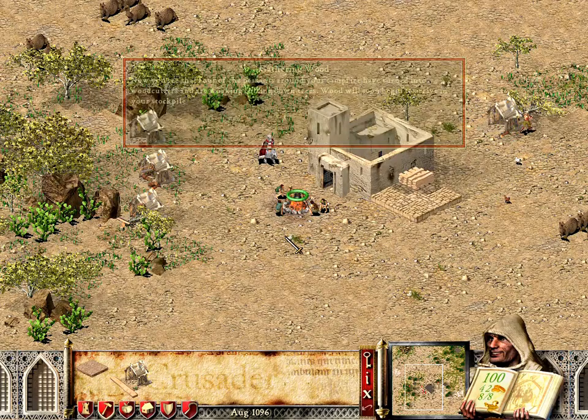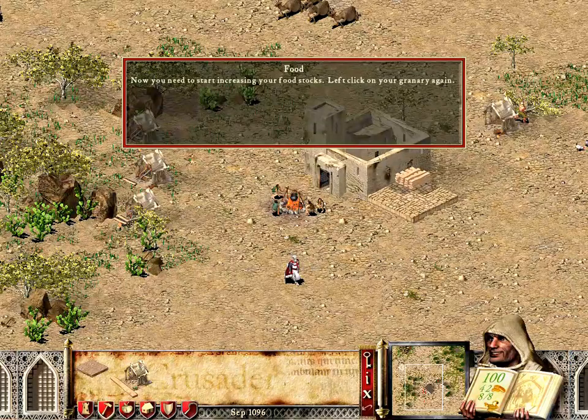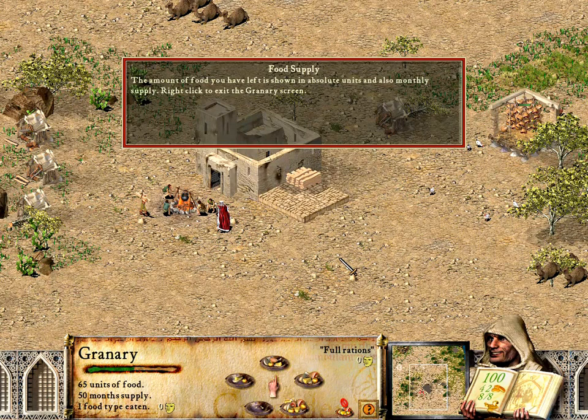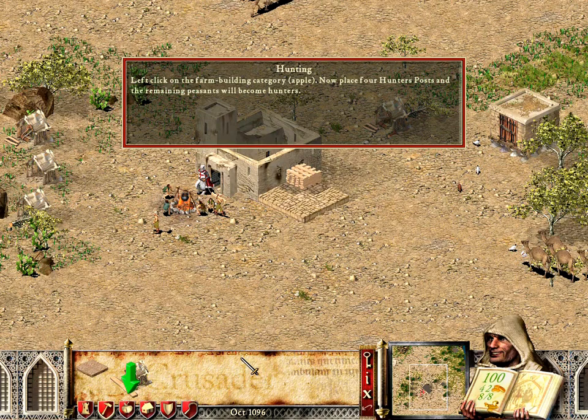Now you need to start increasing your food stocks. Left-click on your granary again. The amount of food you have left is shown in absolute units and also monthly supply. Right-click to exit the granary screen. Left-click on the farm building category, the apple.